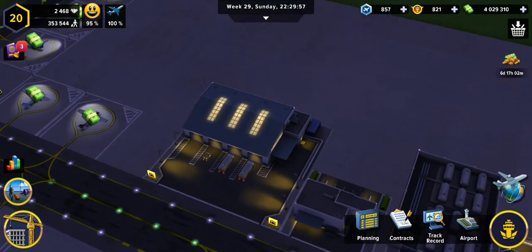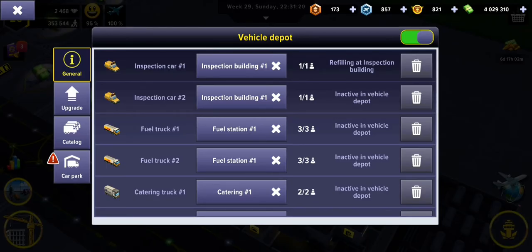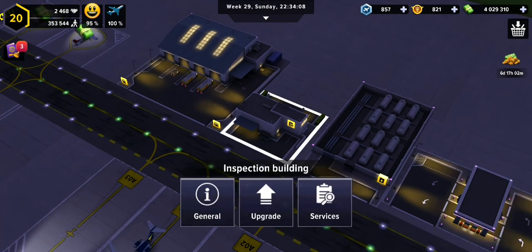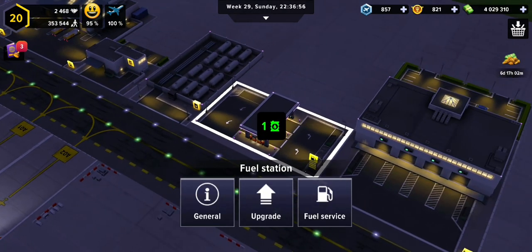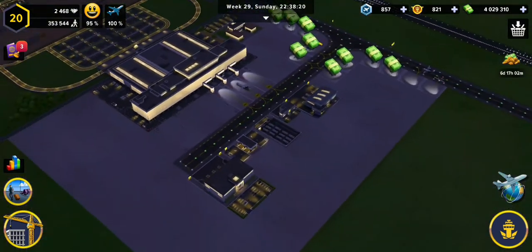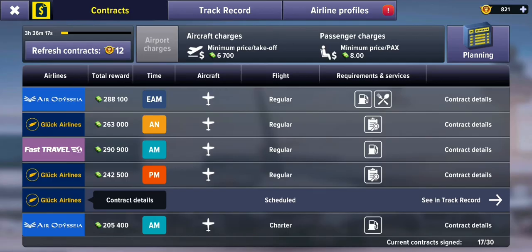The new vehicles we've bought have an exclamation mark in the vehicle car park, showing two vehicles are unassigned. I'll go into the inspection section and add that vehicle using the little plus button — you can see it goes from two back to three. Then we go to the fuel station and add our brand new fuel truck there as well.